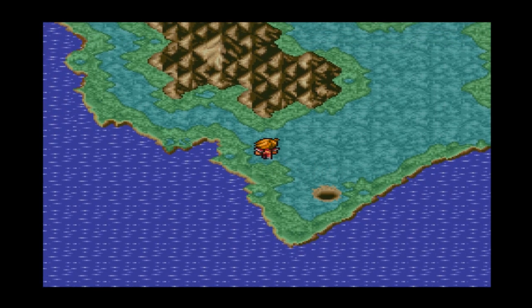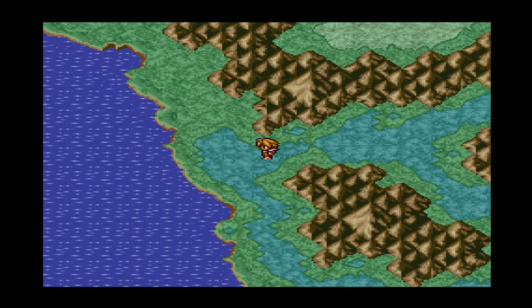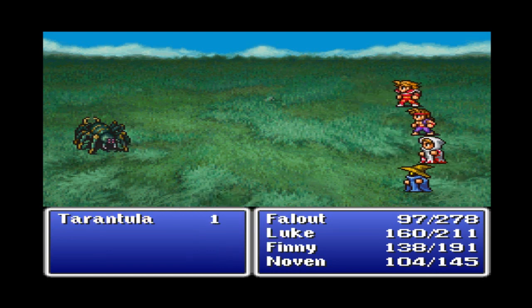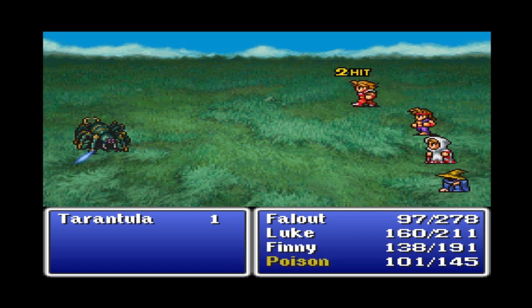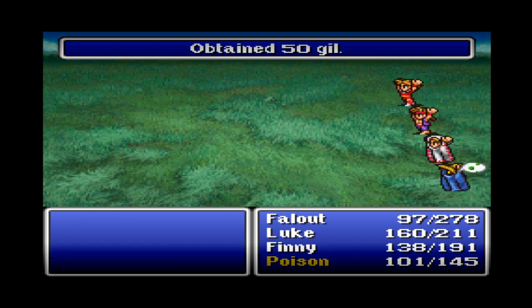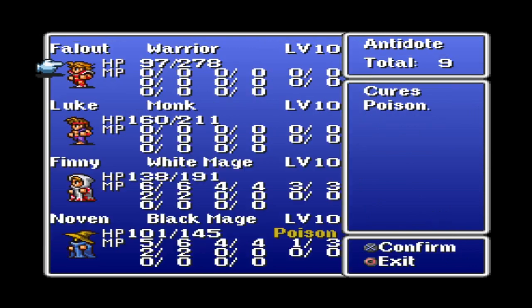And now we're back outside the marsh cave. Now it's time for the dangerous journey back. Hopefully we don't find anything that wants to kill us along the way. Just a tarantula - let's go ahead and kill this thing off. He lives! And he poisoned Novin. God, I hate you, tarantula. I hate you so much. Now I have to use an antidote, otherwise Novin is not going to make it back.